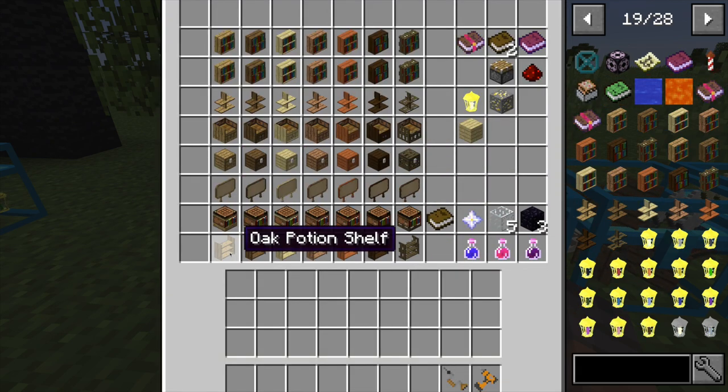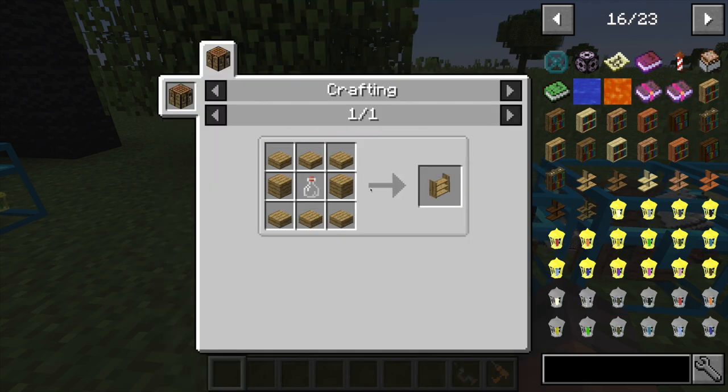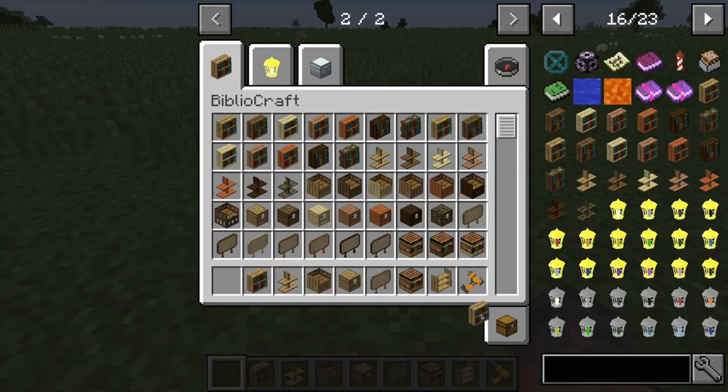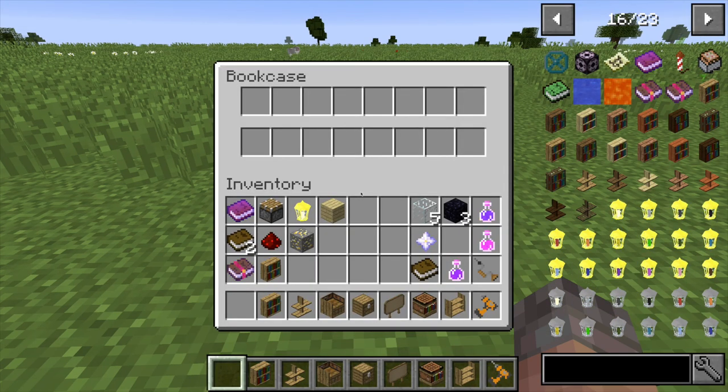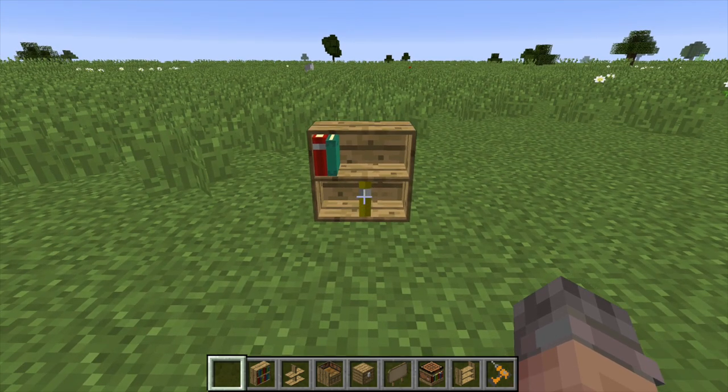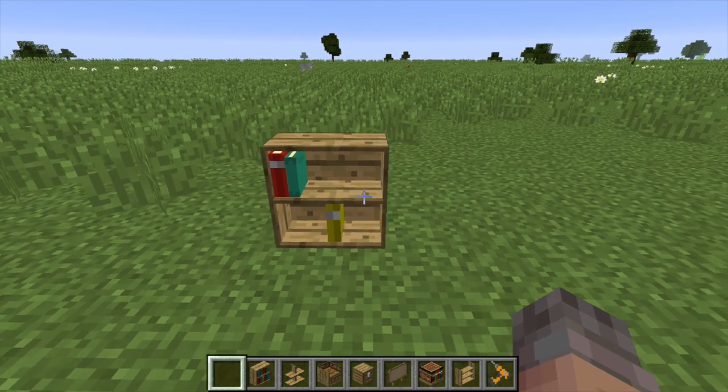Finally we have a potion shelf, made with six wooden slabs, two oak planks, and a glass bottle. Starting with the bookcase — if you set it down and right-click, it gives you two rows of inventory space where you can only place books. You can't place other items like wooden planks in there. The position you place the book corresponds to where it appears on the bookshelf, giving a nice visual look depending on placement.